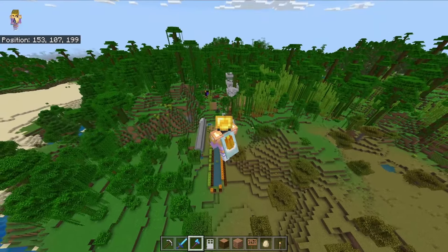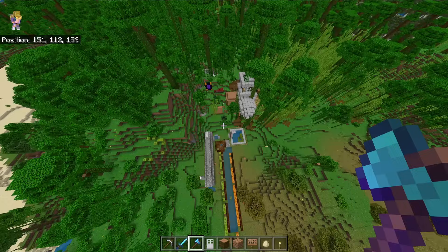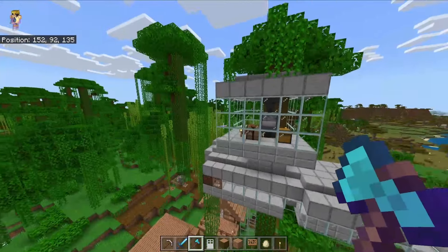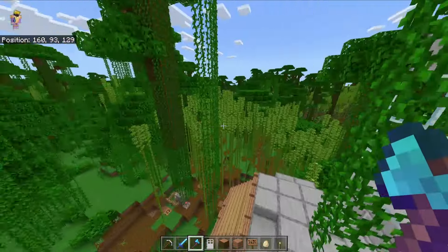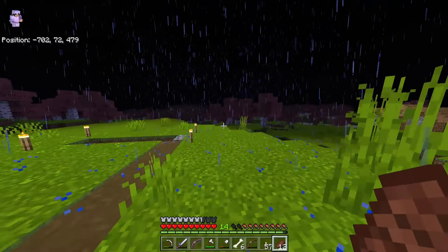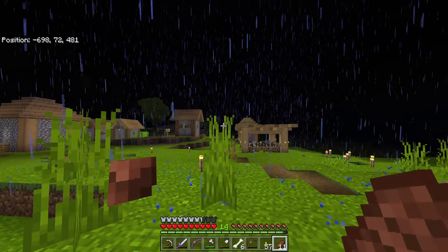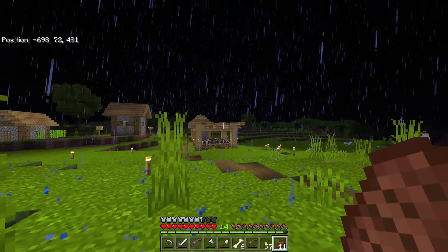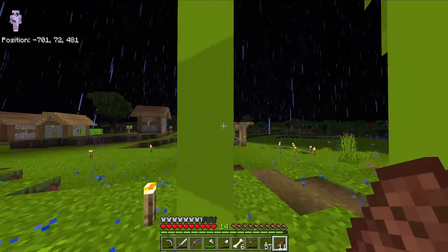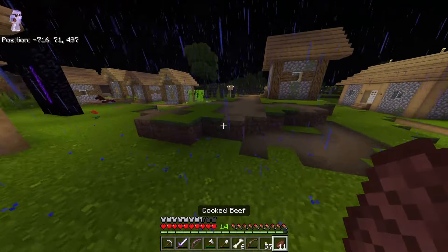Pretty nice little world - I think that's about it for this one. Off to the next one. Alright so we're in another world - this one clearly has a texture pack. Hear that? Crickets chirping - that's how you know this is a good world. I love resource packs like that, the subtle noises.